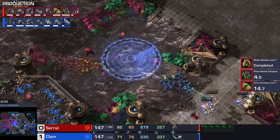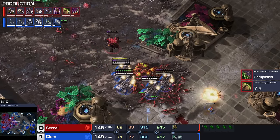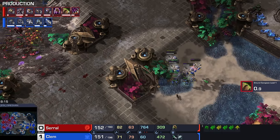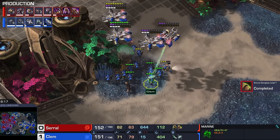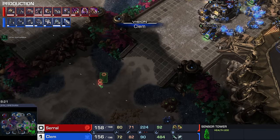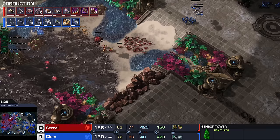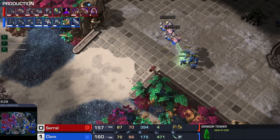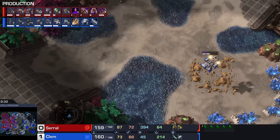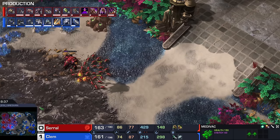Clem is looking dangerously good here. With most Terrans, at some point they'll make a mistake and they accidentally have a bunch of Banelings connect in the middle of their marine clump. But Clem so far, not with any problems — he even sees three of the Banelings on the radar. He's bringing them back home, not even really going to test it. I would not have been able to withstand the temptation right there to still roll those Banelings in even though I knew it wouldn't do any damage. Widowmine drop coming across the map right now as well. Clem has been dropping back and forth for ages now. Good Widowmine connection over there.